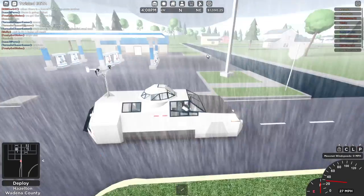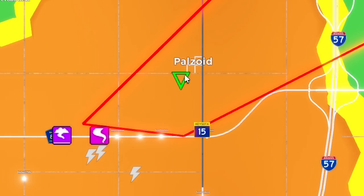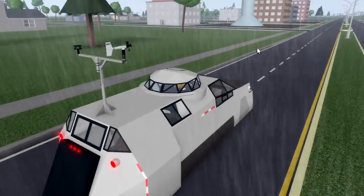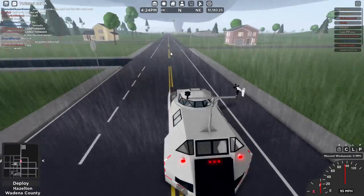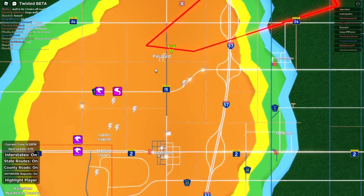There should be a tornado — yeah, there's a tornado right there. I saw it on the map, I can see its funnel. It's heading right towards Palzoid, which means let's watch Palzoid get completely destroyed. The fun thing about this game is no one lives here, so no one gets hurt — you can watch the destruction and not feel bad.